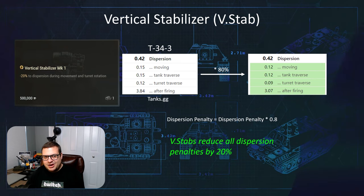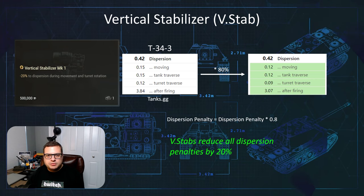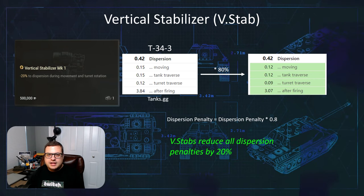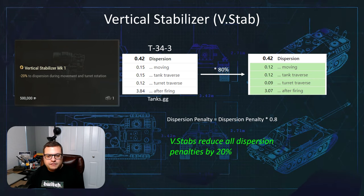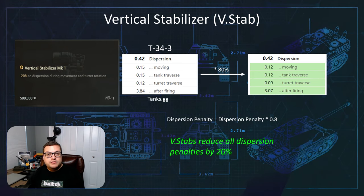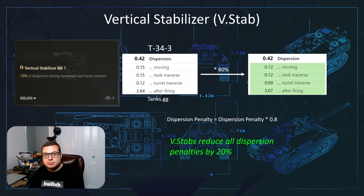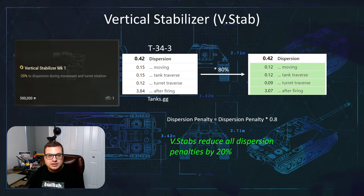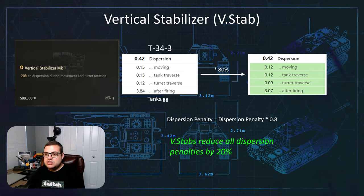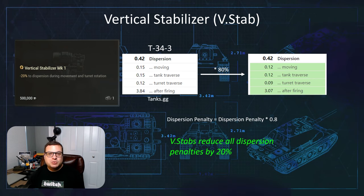There's another myth I'd like to talk about when it comes to vertical stabilizers — the myth that vert stabs only work when your vehicle is moving. That's also false. Vert stabs are always reducing your dispersion penalties. So if you're stationary and you fire your gun, it's still reducing the dispersion penalty caused by shooting your gun. Anytime you even adjust your movement a micro amount, it's reducing your dispersion penalty by 20%.